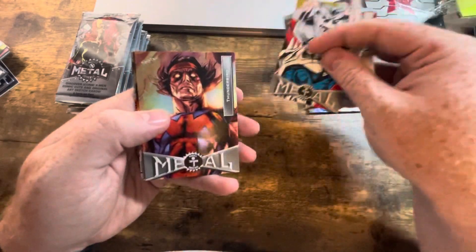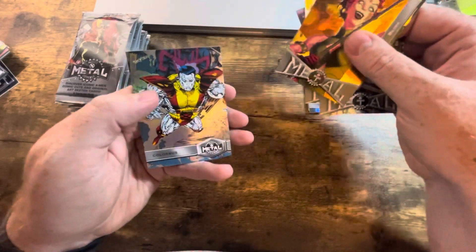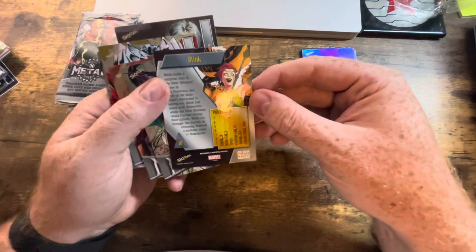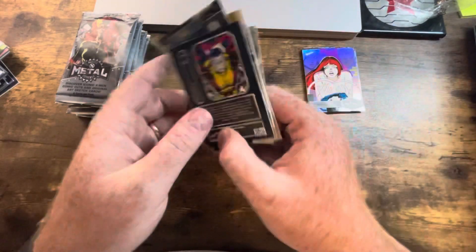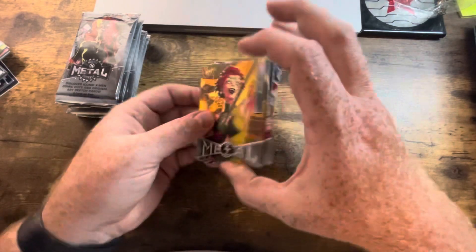Elixir, Strife, Thunderbird, Deathbird, Blink, Colossus. I think this Blink might be the gold Blink, but I haven't really looked at a lot to see how that works.